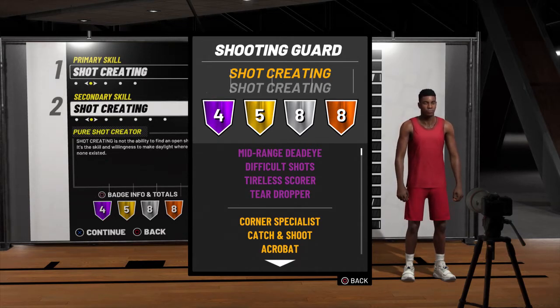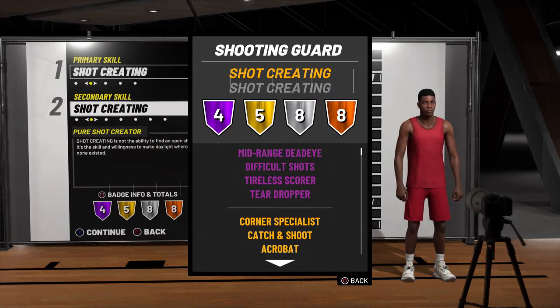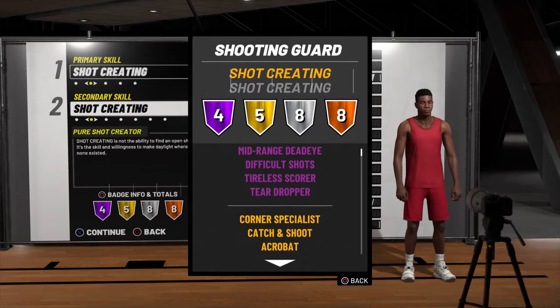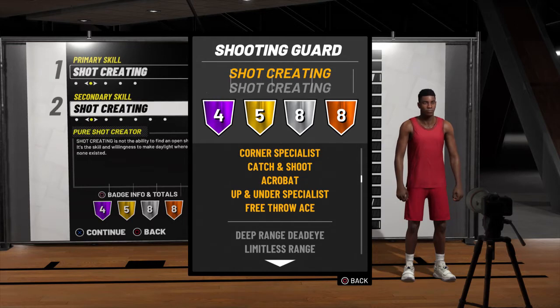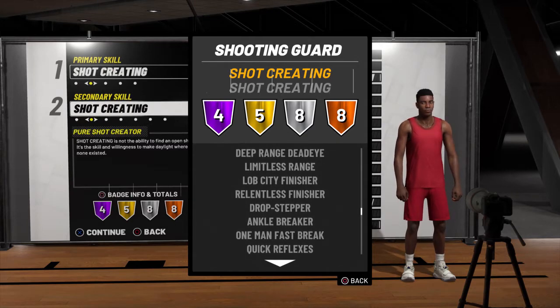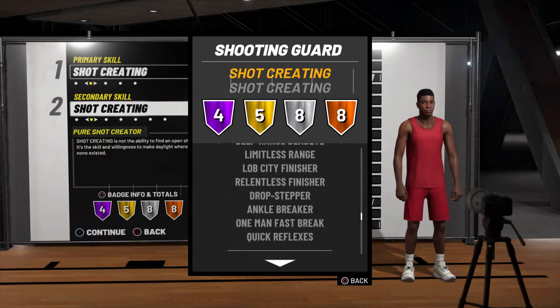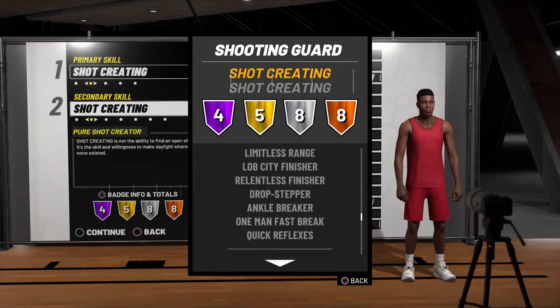With this build, I went with a pure shot creator. This isn't Prime Kobe — I feel like we could somehow make that build later on this year. But for right now, this is my preferred build, the one I'm going to be using through most of 2K19 trying to get to 99 overall. This build is going to be dope, especially if you guys want a little bit of style to your game — fadeaways, step backs, hop jumpers and stuff like that. This is the build for you guys.